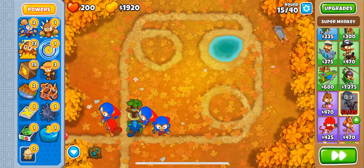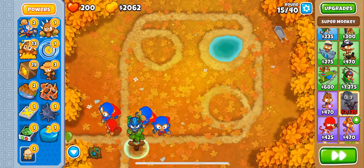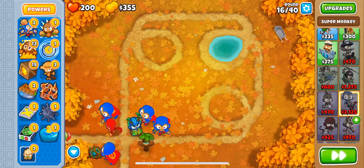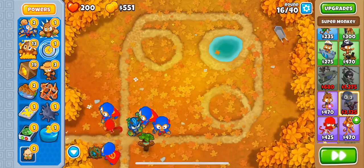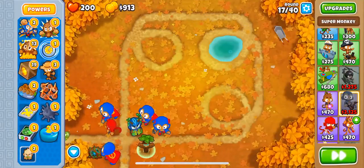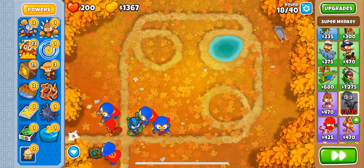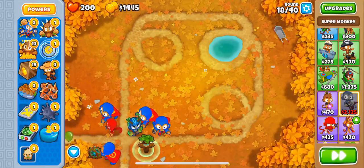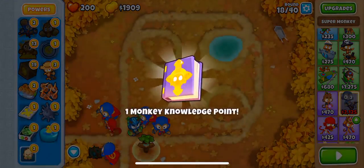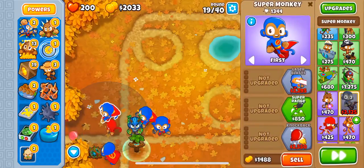At first, Ninja Kiwi would let us just get some XP for free, and that was kind of nice of them. But now we gotta do it the old-fashioned way. Basically anyone could do this — it's a really good method. I hope they don't patch it, but you can literally just start your game just for this. We just got a free Monkey Knowledge Point — didn't even have to work for that one. Easy.